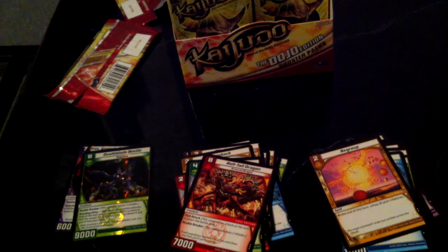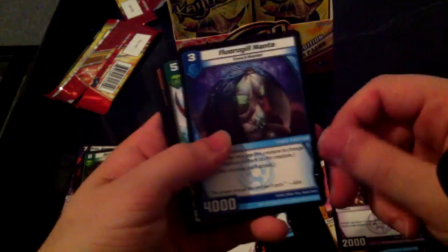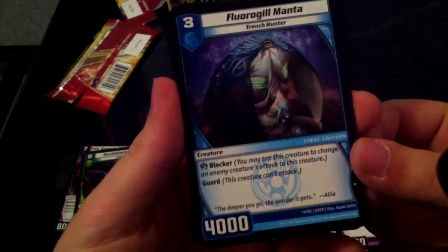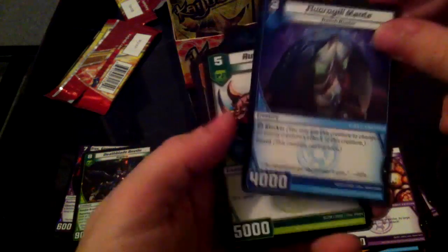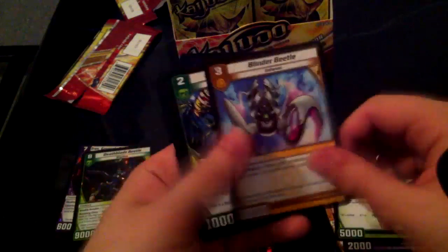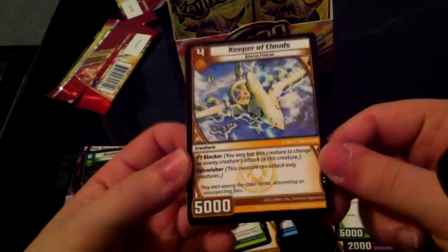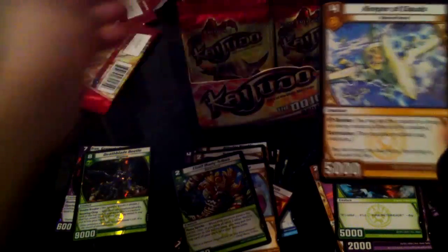I gotta start opening these a little bit faster because I don't have much time to go through all these packs. Specter Claw, Brain Squirmer, Flora Gill — what is this? I know it's basically Phantom Fish, but what is that art? Rumbling Pterosaur, Blinder Beetle, Chief Many Tribes — very nice, it's another mana accelerant card, pretty cool. Keeper of Clouds — I remember seeing it on the box photo, so that's pretty nice. Little Hissy, and yes — another Terror Pit! Now I could use it in other decks.